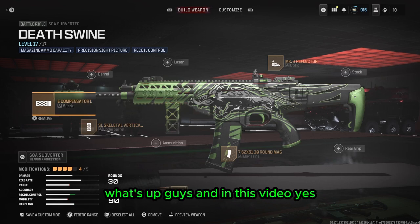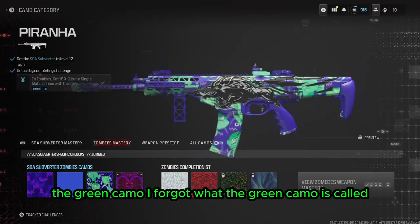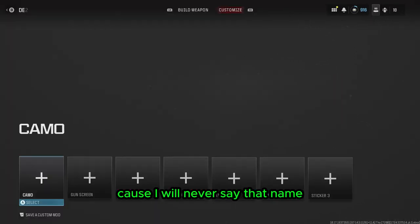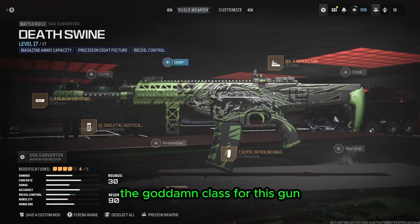What's up guys, and in this video — yes, you saw the title and the thumbnail — we are getting the Subverter. The green camo, I forgot what it's called because I will never say that name. Today we're gonna be using a blueprint, as you guys can clearly see, because yet again I cannot be bothered making the class for this gun. With the intro out of the way, let's just go straight into the gameplay.